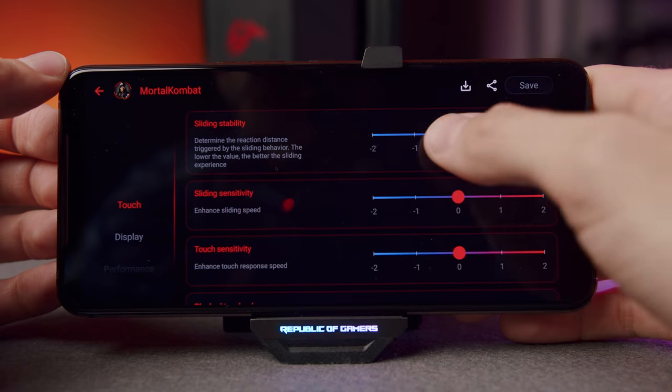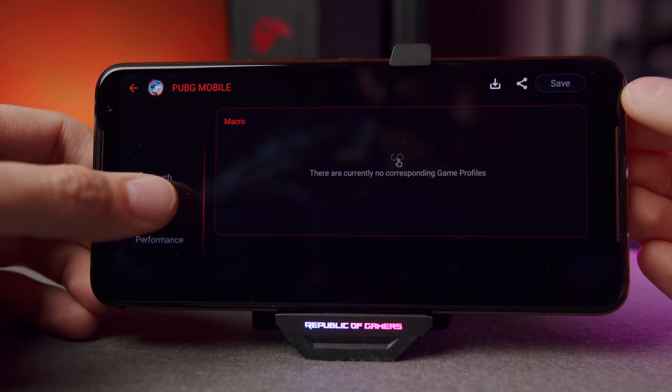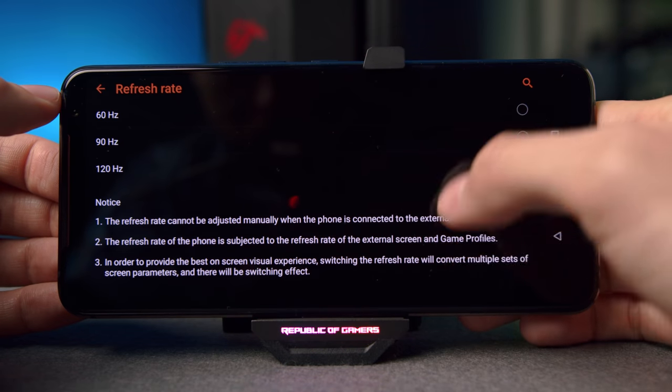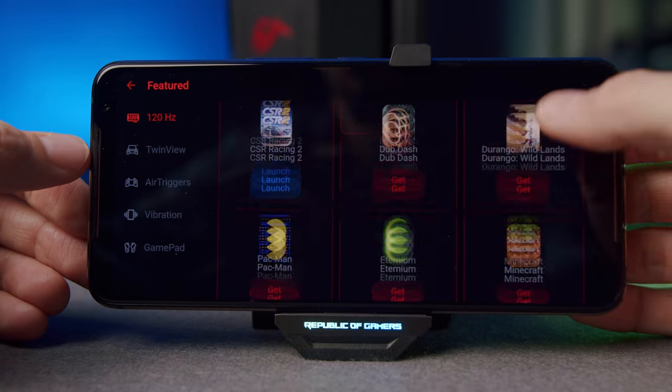Scroll left in the menu and you can adjust touch sensitivity and sliding response depending on your gaming behavior — whether your moves are fast and accurate or you're just getting the hang of a new game. Refresh rate is thankfully dynamic: if you want to preserve battery or you're playing a game that doesn't support 120Hz, you can set it to 90 or even 60.